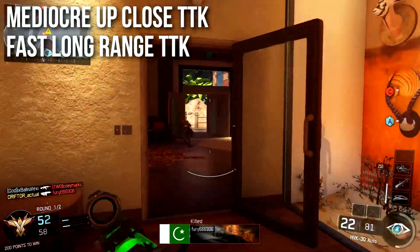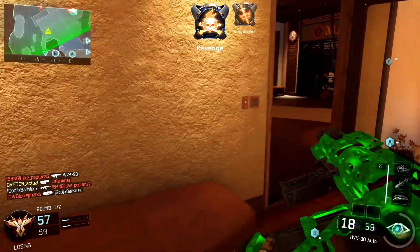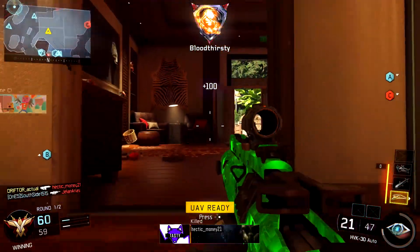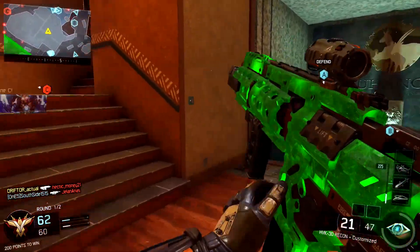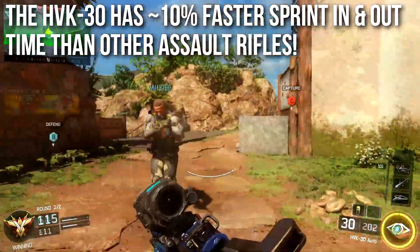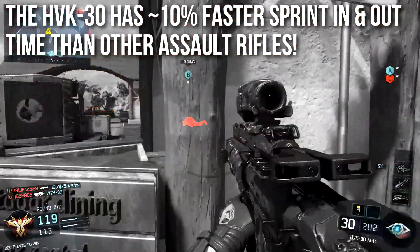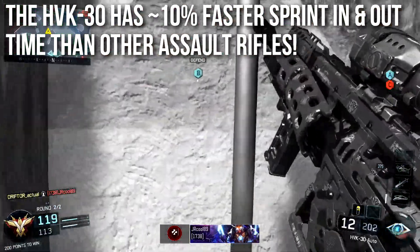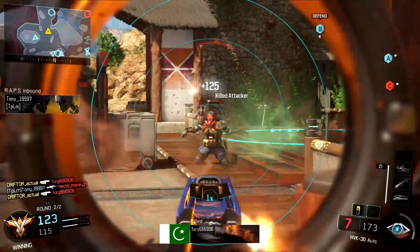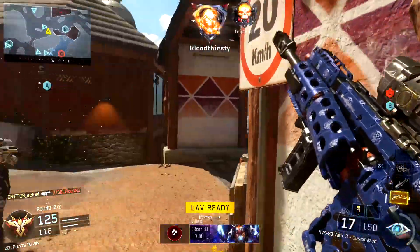However, it has a surprisingly fast long-range time to kill. This is very unusual because the game code refers to this as the close-quarters combat assault rifle. There is a sneaky hidden statistic that not many people would know about — the HVK-30 has about a 10% faster sprint-in and sprint-out time than any of the other assault rifles. The time it takes to go from sprinting to shooting, and from shooting back into sprinting, is faster with the HVK, allowing you to bob in and out of fights and react faster.